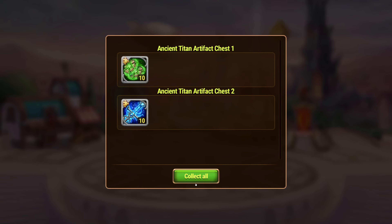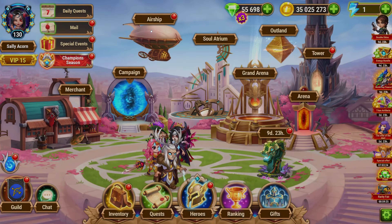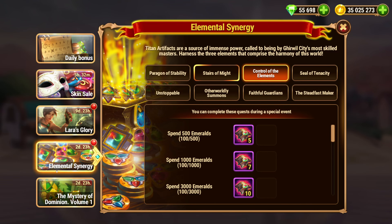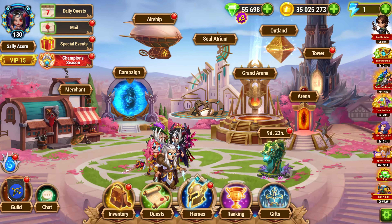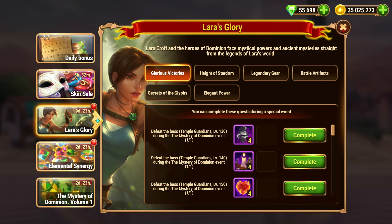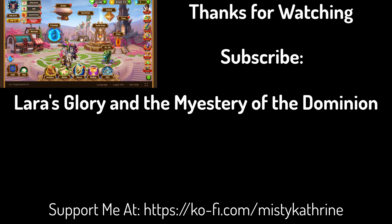You get Titan Artifacts and stuff. I don't think it's that great of an event. There's double-dipping for spending Emeralds, so it is considered a bonus if you're planning on spending the Emeralds anyway. Other than that, not too much has changed. If you want to know more about the Lara Croft event, or Lara's Glory and the Mystery of the Dominion, I did do a video about that which you can find below. And as always, thank you for watching.